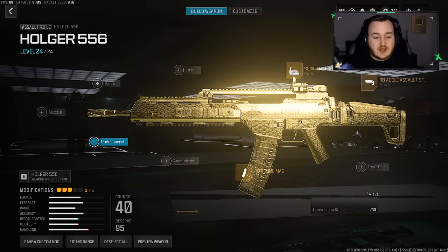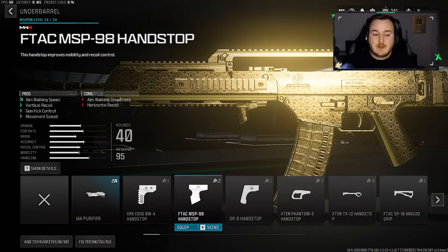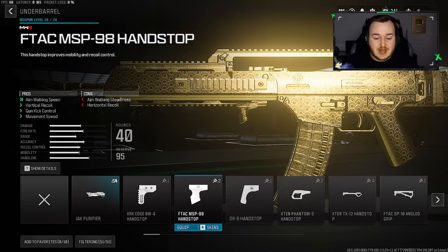We're going to jump over to the underbarrel, and what we're adding on next is going to be the F-TAC MSP-98 Hand Stop Grip. We're getting some aim-walking movement speed, movement speed, gun kick control, and vertical recoil control — which is really good. It makes this assault rifle more mobile. You can move faster around the map, you're moving faster while aimed down sights whether strafing or pre-aiming, and we're also getting a lot more gun kick control and vertical recoil control, so our weapon is smoother and more accurate.